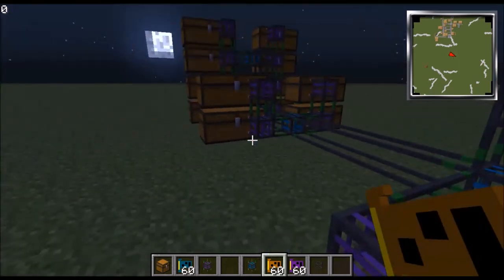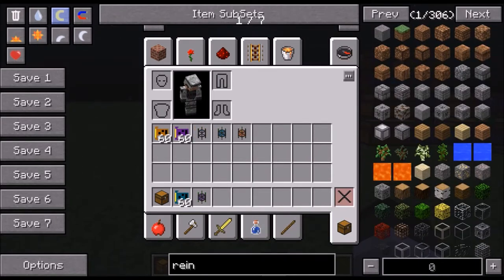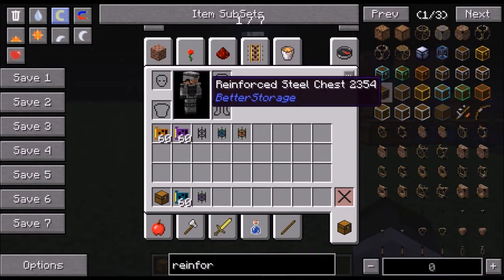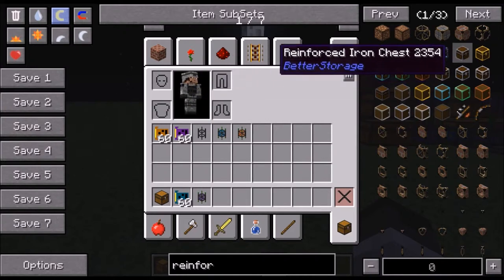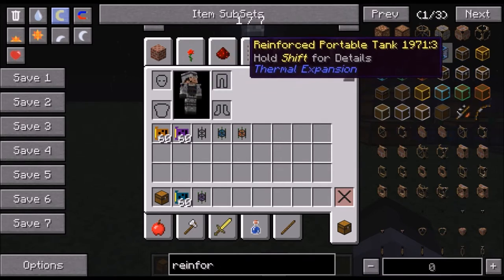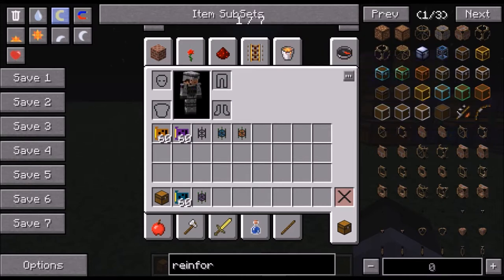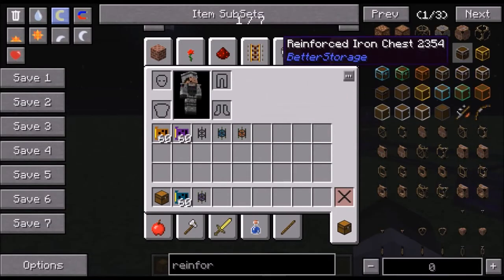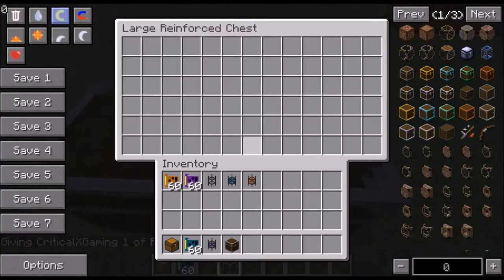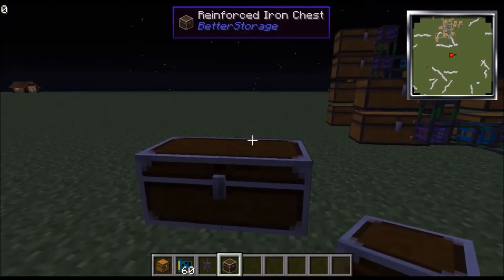One more thing: if you're on Attack the B-Team or you have the Better Storage mod, instead of a regular chest I would go with reinforced chests. My top two are the diamond or iron reinforced chests because those are what I find most. One reinforced iron chest has way more inventory space than a double chest, so I'd definitely go with these.